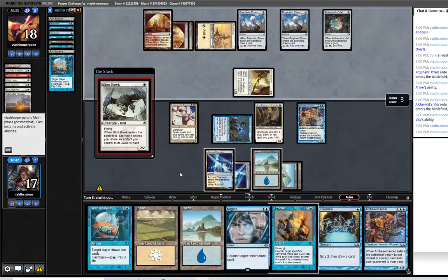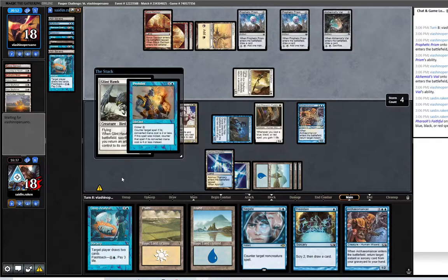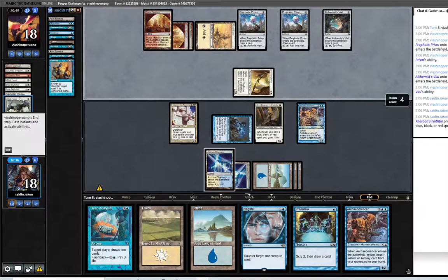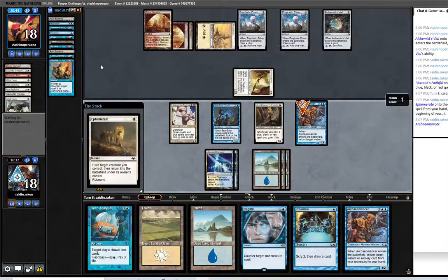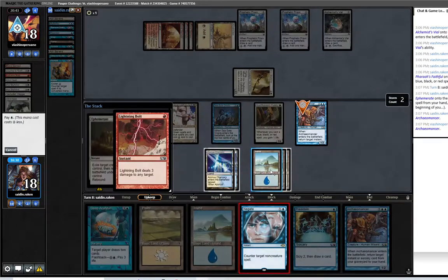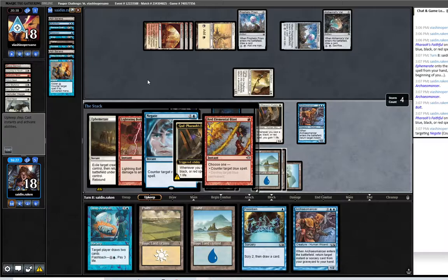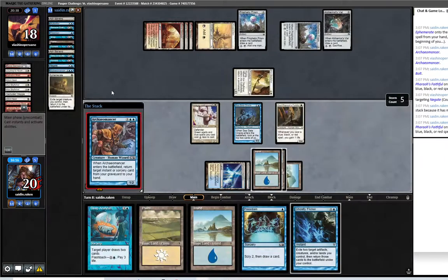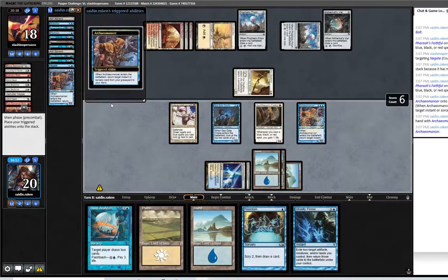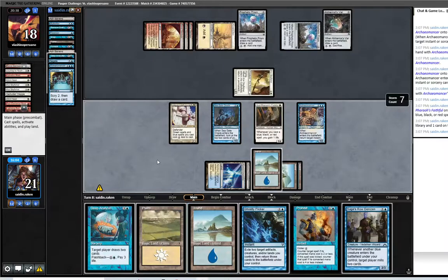I just have stops on all the combat steps and I kind of slam OK to get through them. We've countered one, two, three, four — four Birds, so there's three left. Might as well go for the Negate here, even though it'll probably die. Because I could just get him back. Ephemerate, get back Prohibit. Preordain — I want the Sage's Row for sure. And we'll send.